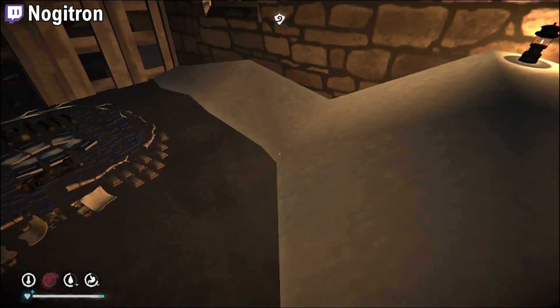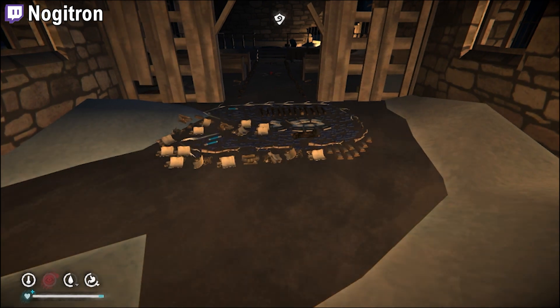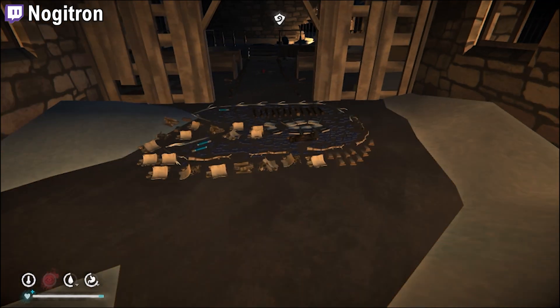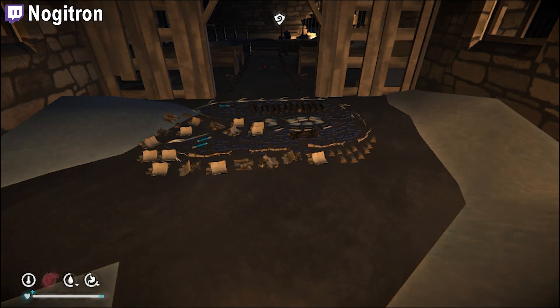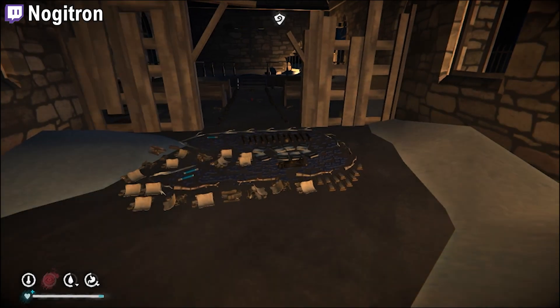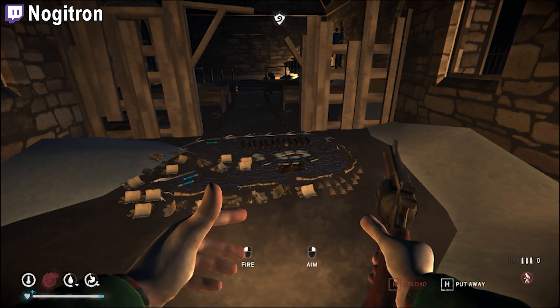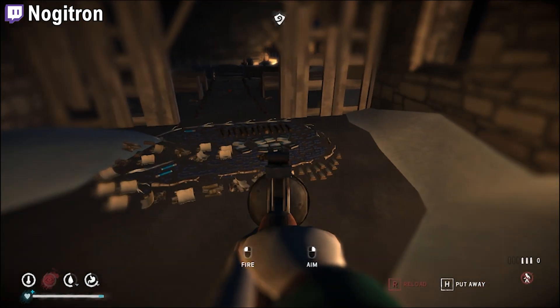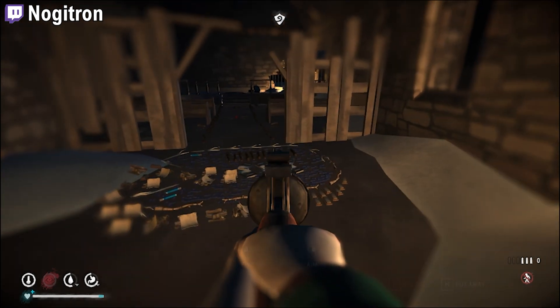He also recreated the sardine tin inside using a meticulous stacking technique. If you look at the colors and shapes, you may notice it does kind of look like one — the darker blue surrounding the lighter blue of the fish, brown on the top and bottom, and silver everywhere else except for that white outline. That's what he tried to recreate.